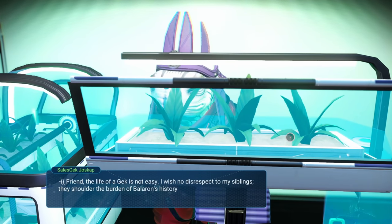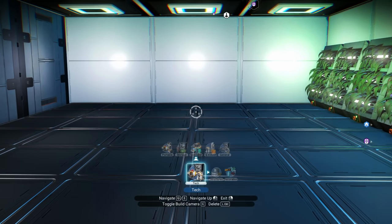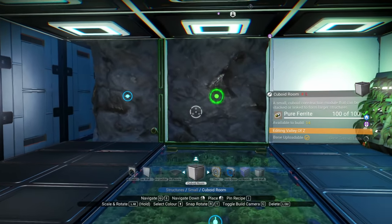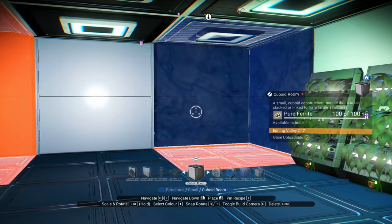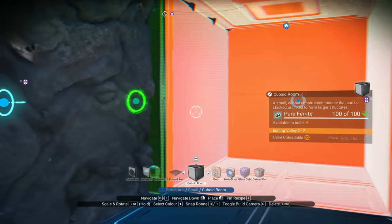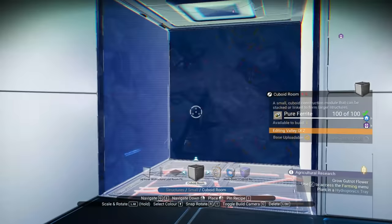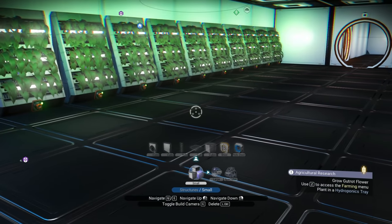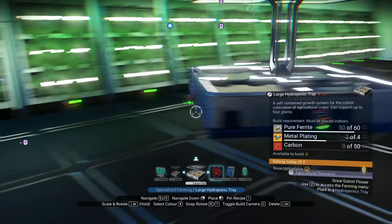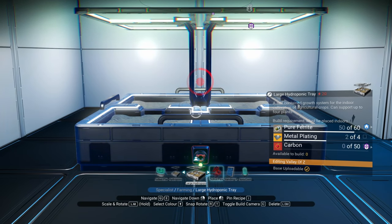All right, we need to grow some gut root. Let's do a little base building — structures, small keyboard room, 14 available — heck yes! Let's build these. I need more pure ferrite — that's fine. Tech specialist farming, large hydroponic tray. We need metal plating and carbon. That thing is a big boy!